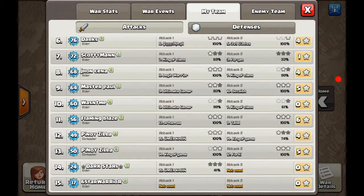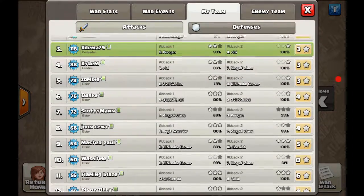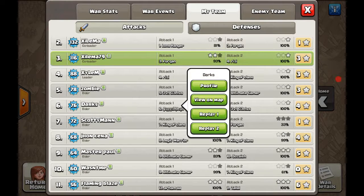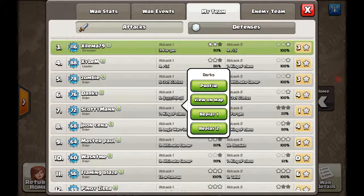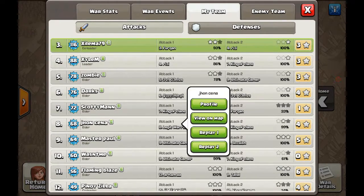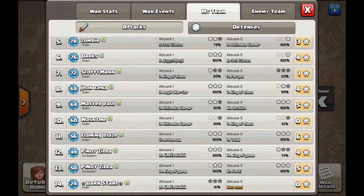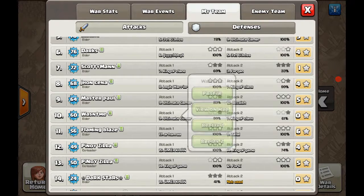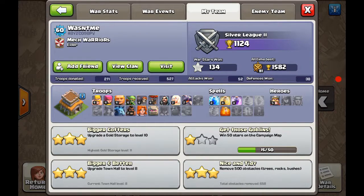We're glad that we have enough three-star attackers in our clan. Darks right here got a six-pack — thumbs up to him, he's always performing well. Zombie and Cena are also our top attackers. Leeko is also a good attacker but we need him to step up at Town Hall 8. He's a new Town Hall 8 — he still has Town Hall 7 troops.